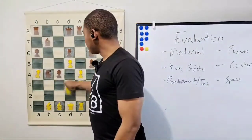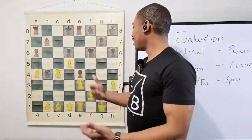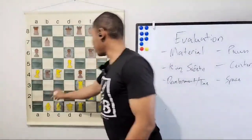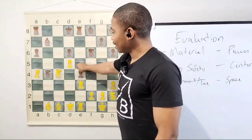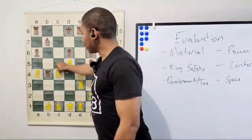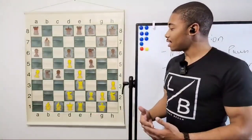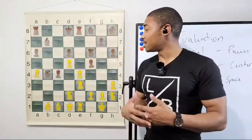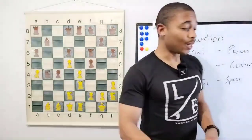After knight takes on c4, f-takes-e4 — now this is a different game. Bishop can take on e4 but then that pawn is going to drop. Kasparov made it easy — he looked at one of his pieces and thought, 'That piece is garbage right now, let me put it on a better square.' It's up to you to find which piece he moved.